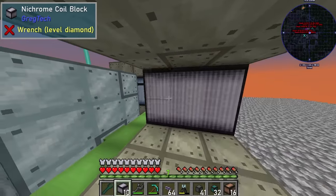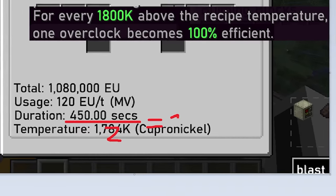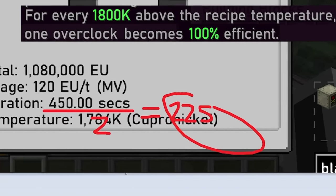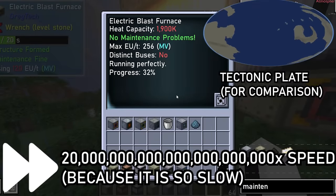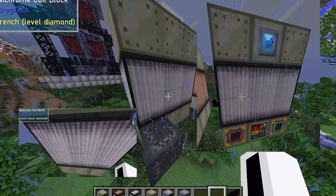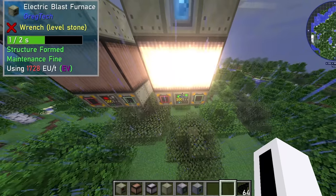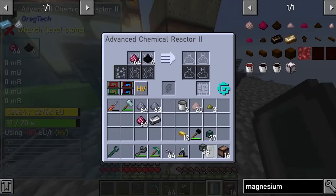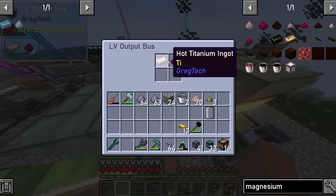Anyways I underestimated the power of the nichrome coils. Since this coil was a few thousand degrees more powerful than cupronickel, it would give a double speed boost to all smelting processes that needed a lower temperature. In the past aluminum took 15 seconds to smelt with a new furnace, but with an extreme voltage nichrome super extreme overclock electric blast furnace revamp remaster, it took 2 seconds. And after starting the titanium production with some rutile, the system I created actually worked without catastrophic disaster.